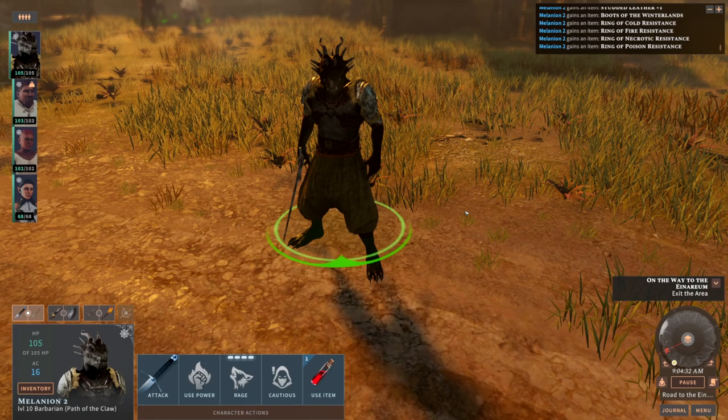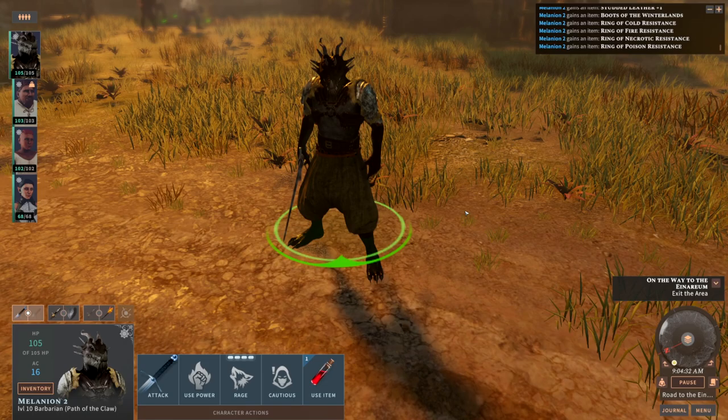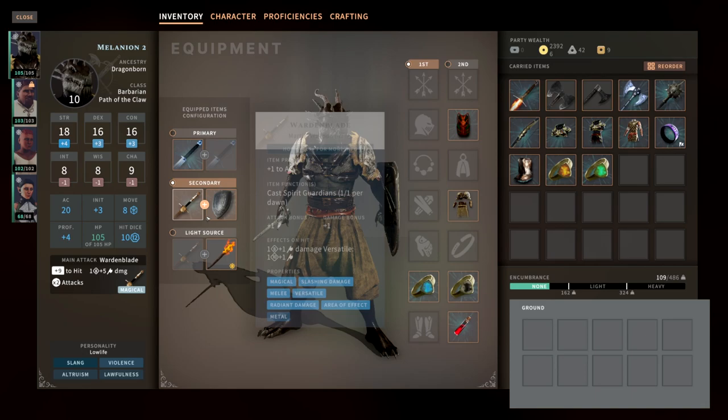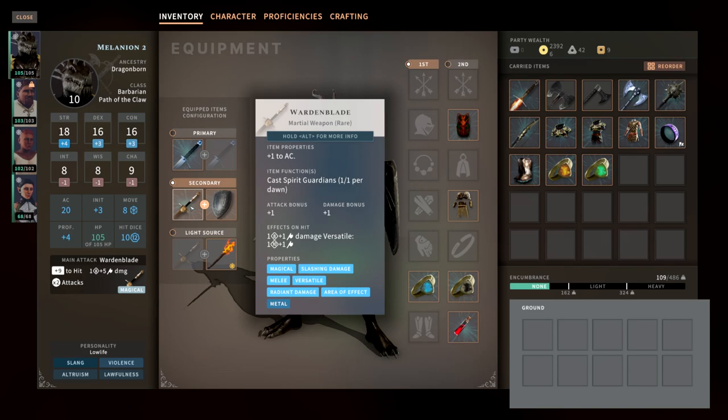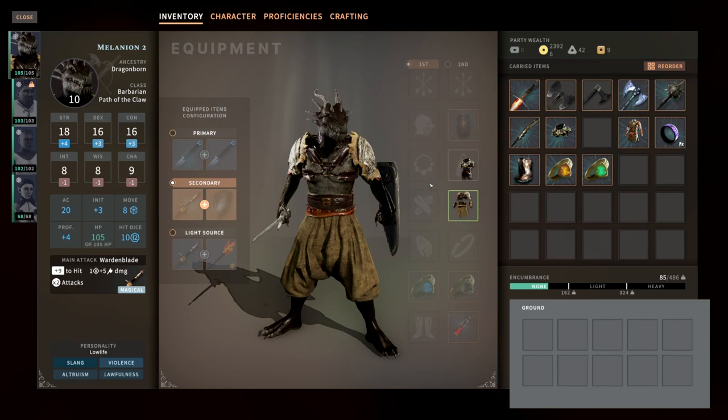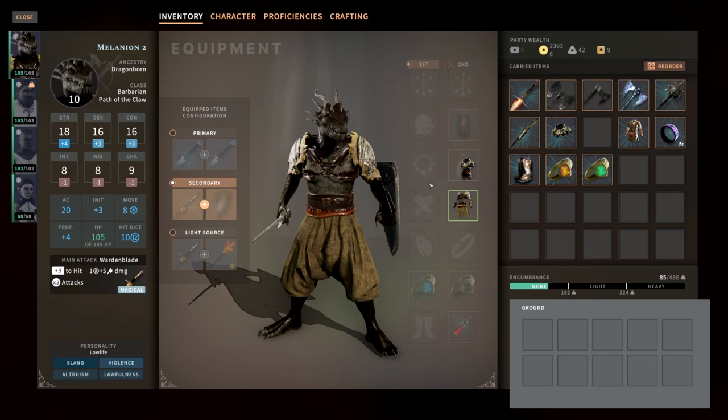Let's talk about gear on this damage-resistant Teflon tank. If you're going right into the Palace of Ice DLC you won't have some of these items unless you're importing a character. Which items you bring over from Crown of the Magister really dictates how many damage resistances you have. For weapons you can go two-hander or sword and board. With sword and board you get a shield and something like a Warden Blade for additional AC. Running unarmored I'm currently at 20 AC — that's 10 plus 6 dexterity plus 4 constitution. With half plate I get up to 22 AC.